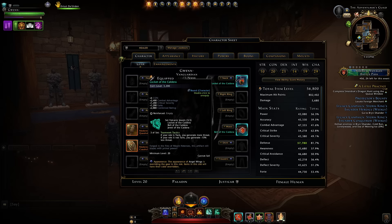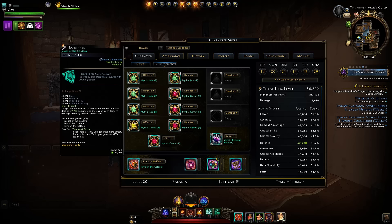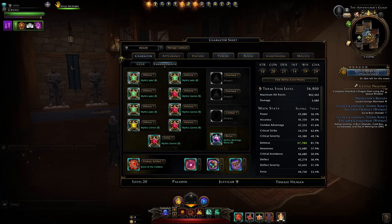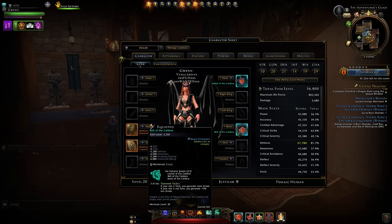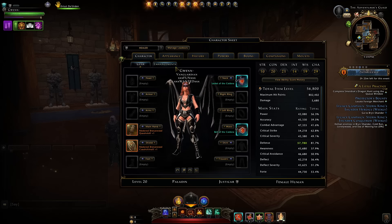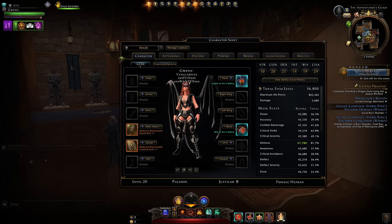First we have the Teamwork Tactics set. You may notice it's pretty much just a reskin and upgrade of the Jewel of the North set. All three pieces together give you that Teamwork Tactics effect, which as a tank increases your threat and as a different role reduces your threat by 15%. This set has a whopping 3,200 item level on the neck and waist pieces, with the artifact at 1,800. So it's going to be the new highest item level set in the game, though whether you should be using it is a different story.